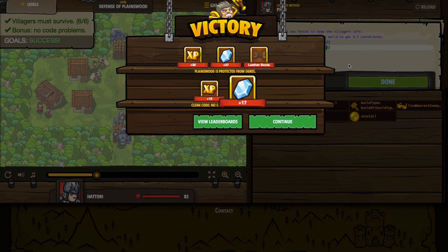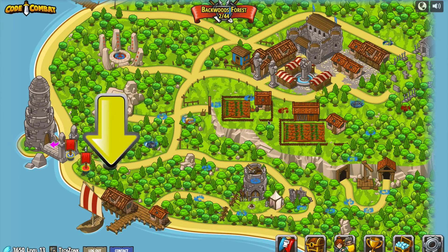I'll click done. We got experience points, gems, and because of our bonus, more experience points and more gems. It looks like I've earned leather boots — I'll click continue. We're going to call it a day there. We've managed to escape Kithgard dungeon, we're now in the forest, and it looks like we've got plenty of things to explore down the road, but we'll pause it here for now. We'll see if there's more things we can uncover in the CodeZong series. Thanks very much for watching — if you like this video please like it and subscribe to the channel because I've got more like this to come. I'll see all of you in the next video.